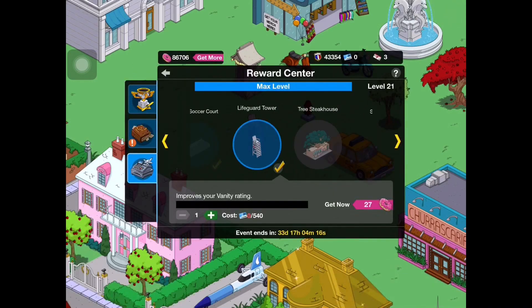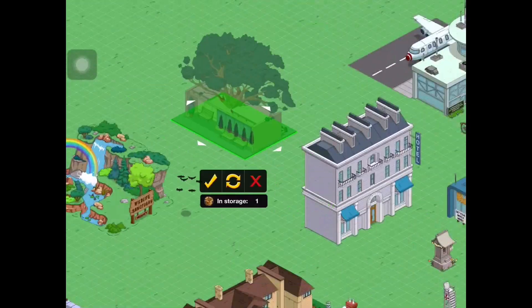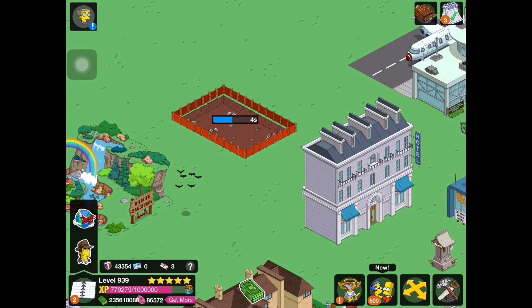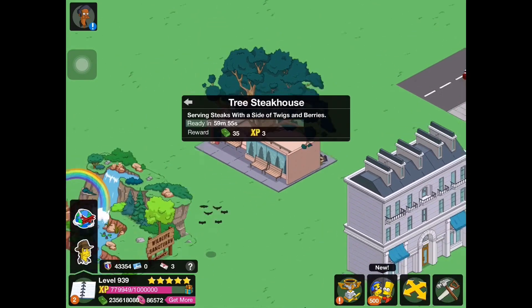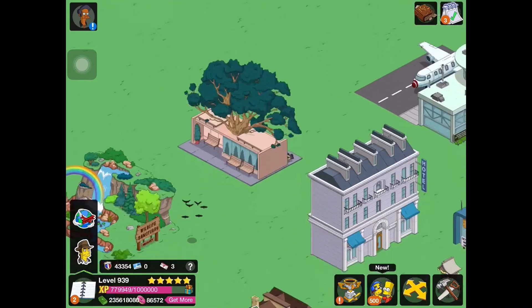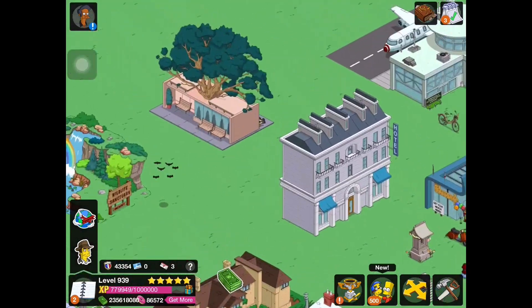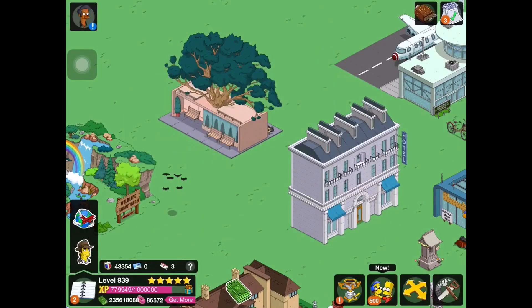Last but not least, we have the Tree Steakhouse. I wasn't sure if it was a building, but yes it is, so it'll earn some rate. It's a very cool, really nice-looking building. The building task is 'Serving steaks with a side of twigs and berries' and it earns 35 cash and 3 XP every hour. This is probably my favorite of all the crafting stuff, just because of how unique it is and the color. It doesn't have a door, which is weird, but it still looks cool. That comes to the end of all of the crafting items — some of these you can build multiple of, some you can't.